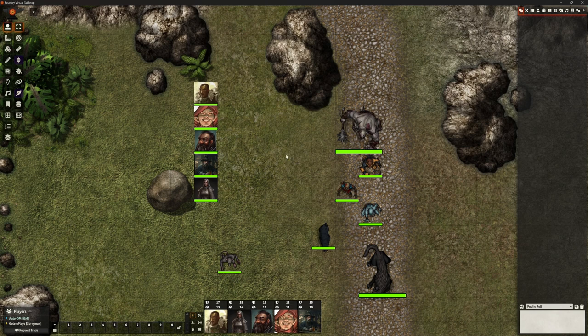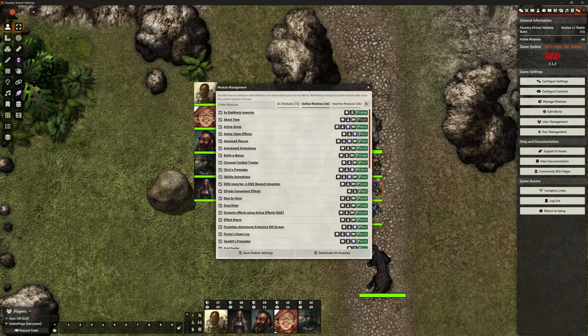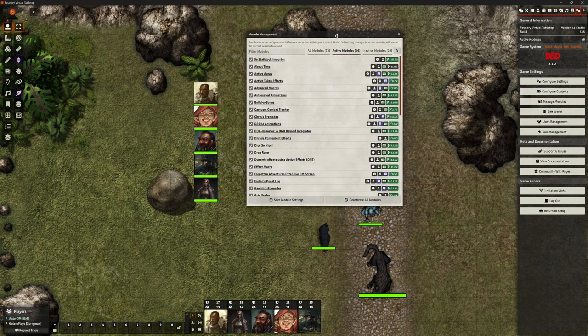Some of you have been following along and you've seen a lot of the automation stuff we've done with MIDI QOL. This is what we are going to demonstrate. However, I do want to point out that there have been some changes. This is our Stormwreck Isle campaign where we are doing all that automation. In our Curse of Strahd, we're not doing automation — very, very little. It's a different way of doing it. So we've got these two kind of extremes, if you like.